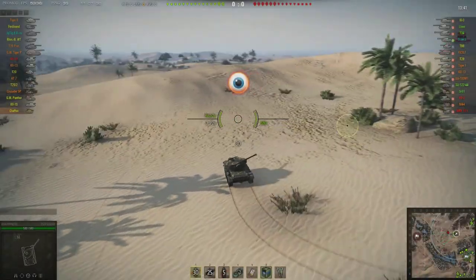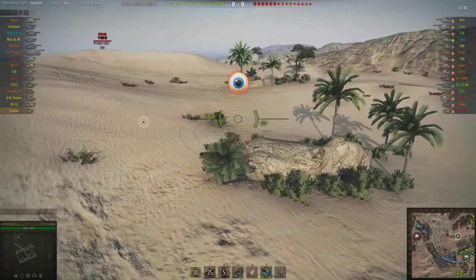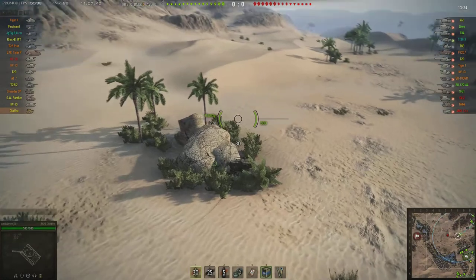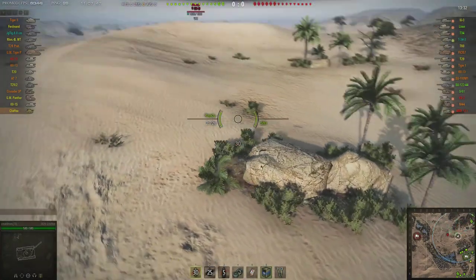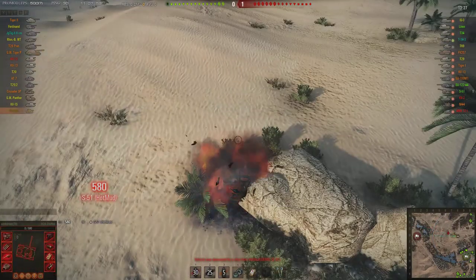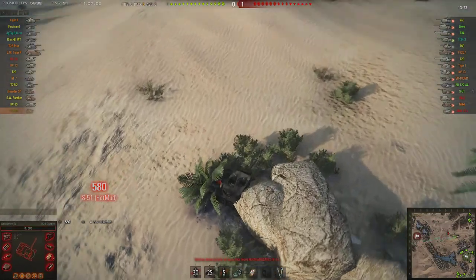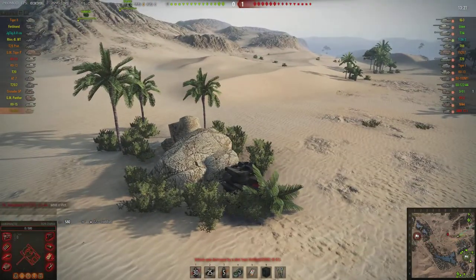Like this one here where I'm not paying attention to where I'm going and find out that you can actually drive into this rock and get yourself completely stuck. The rock will hold you in place and allow artillery to kill you. That's an interesting bug - I wonder if they'll fix that in coming updates.